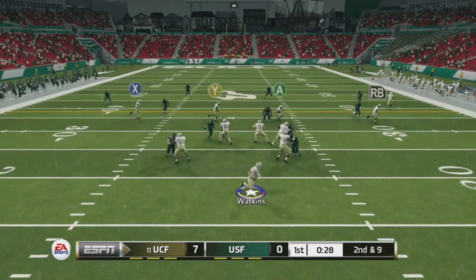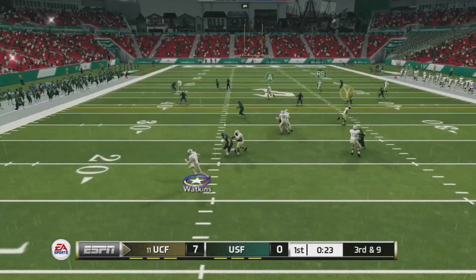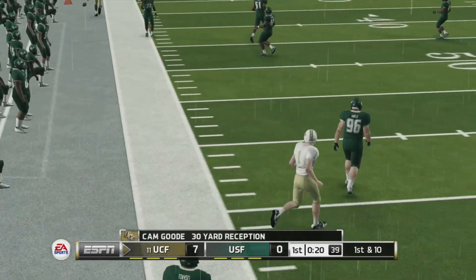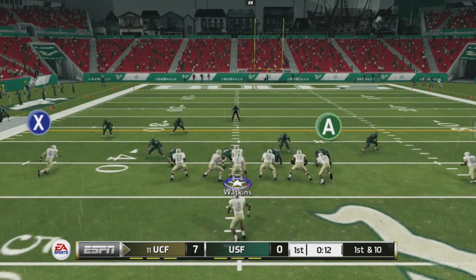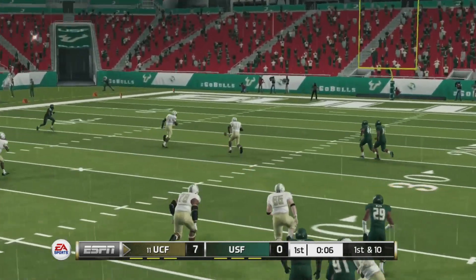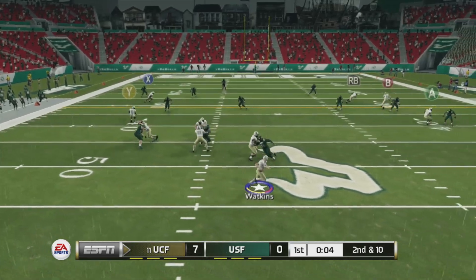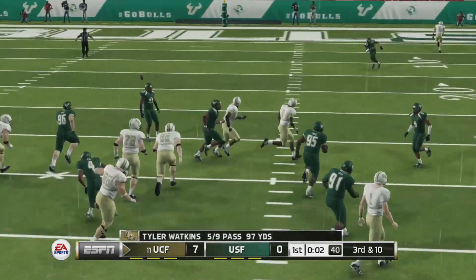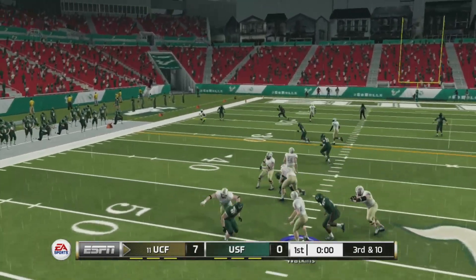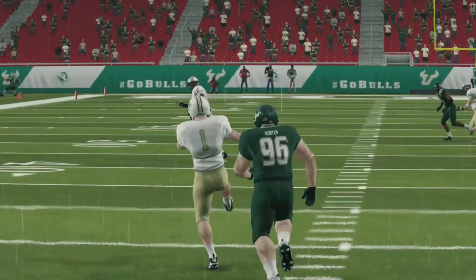Second and nine — RB, I threw it. Third and nine. One A — oh what a passing catch, first down. First and ten, RB wide open but Tyler threw a terrible pass. Second and ten — the X, bad pass again. Third down, third and ten. Tyler Watkins threw another terrible pass, threw it way up high in the air. What is he doing?